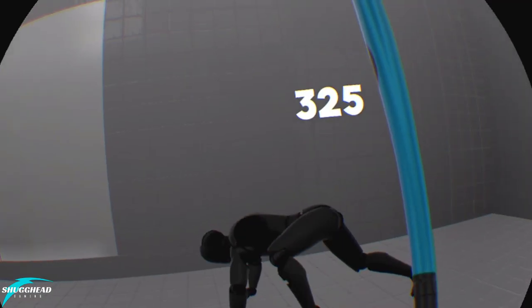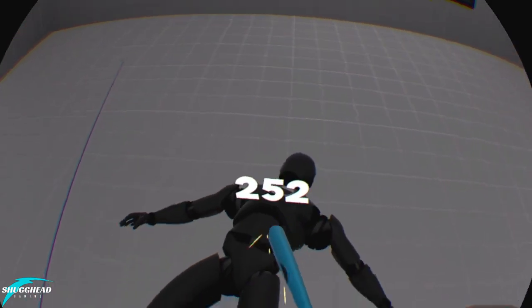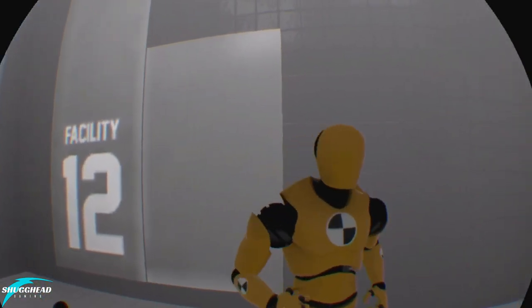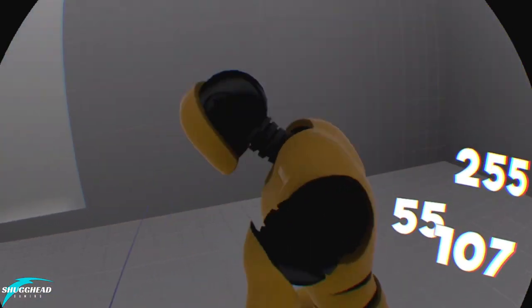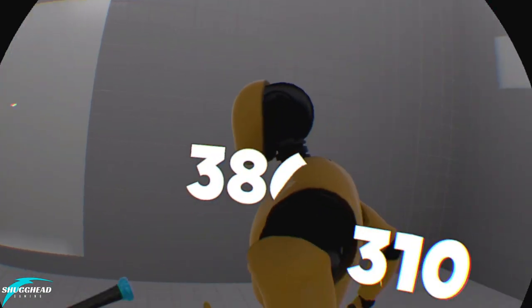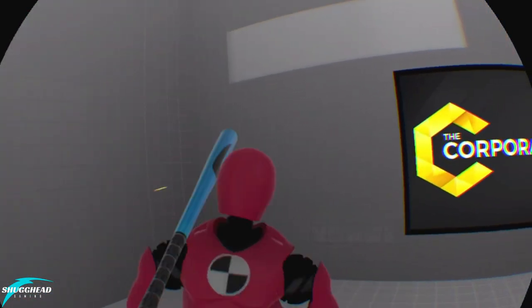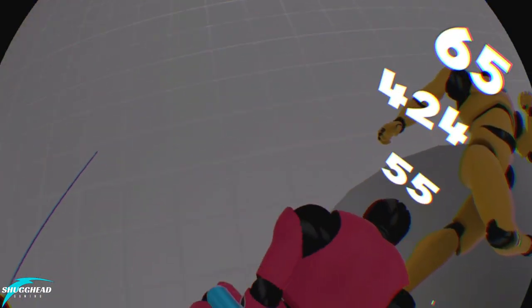Drunken Bar Fight proved that a super simple, rough around the edges game could still be fun in VR as long as certain things were in place and the game fully embraced its dumbness. Rage Room unfortunately fails in both regards. Right off the hop, the game has only one mode unlocked — that of the hilariously titled Story Mode — which puts you in the same square room while round after round you are given a single weapon of either the melee or ranged variety.